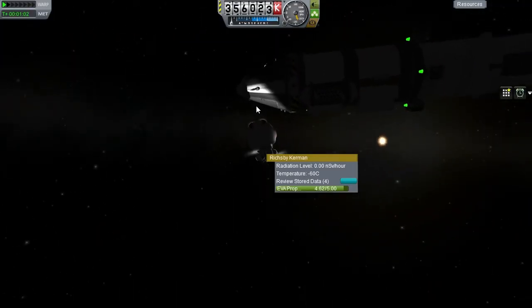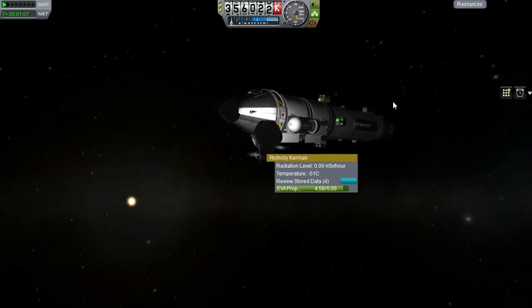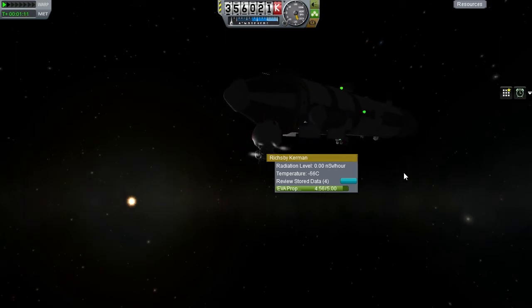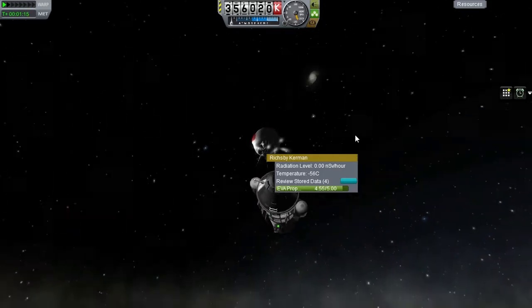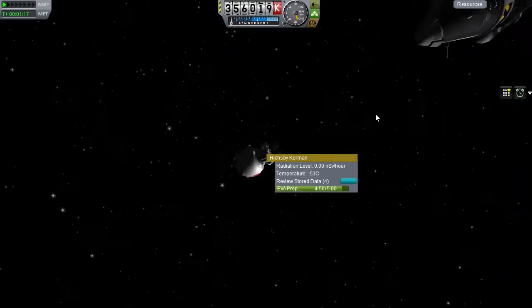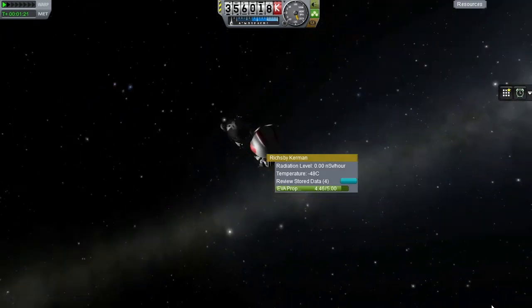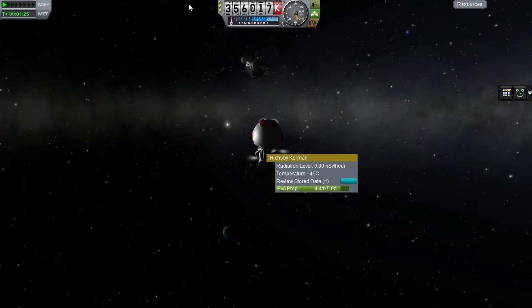And there we are — we collected the data from the experiments, did a close pass by the Moon at 30 kilometers on the dark side, and this should give us about 180 and change in science. If we can get back — and with getting back, now all I mean is getting Richesby back into the capsule, because this camera is going completely nuts.